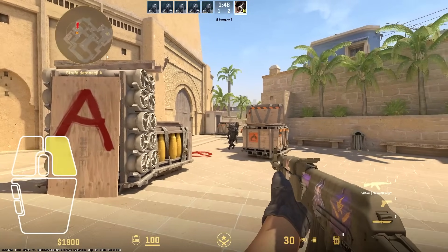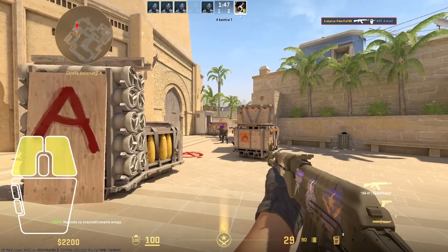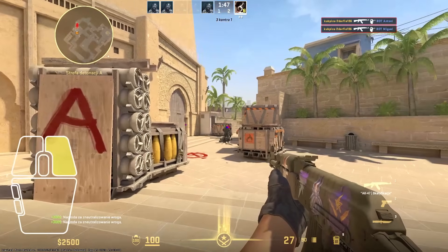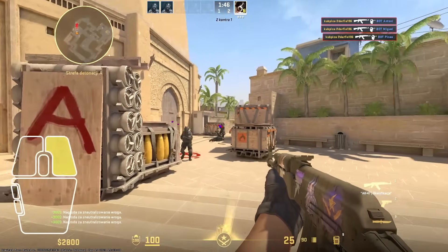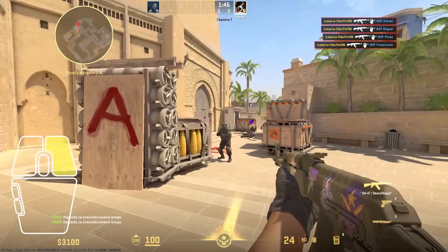I don't understand why animations need to be delayed. The only reason I can think of is that sometimes you may be dead already but your game doesn't know it yet, which would result in a ghost shot — a shot that the player could see client-side, but that actually never happened on the server. But ghost shots happen in the game anyway, so I don't think it's a big deal.